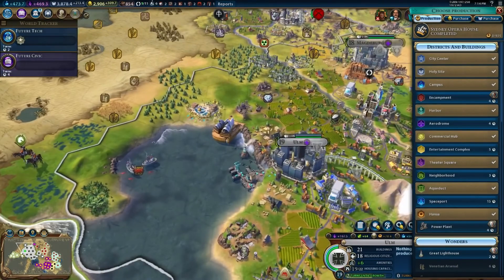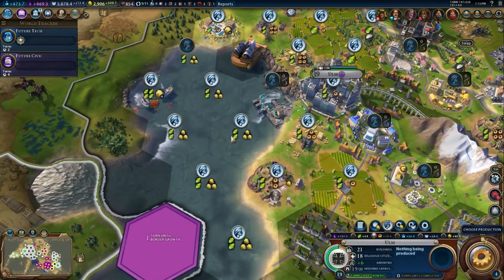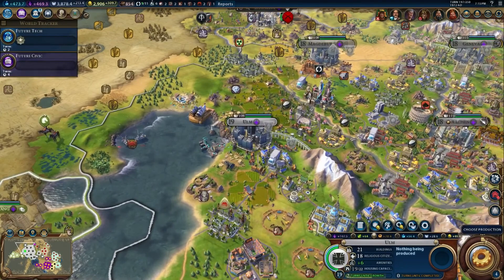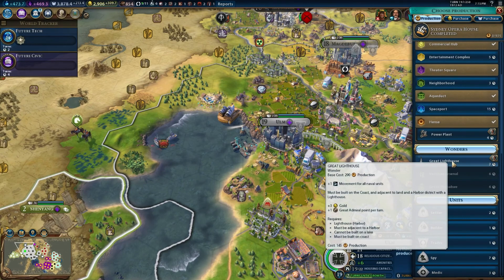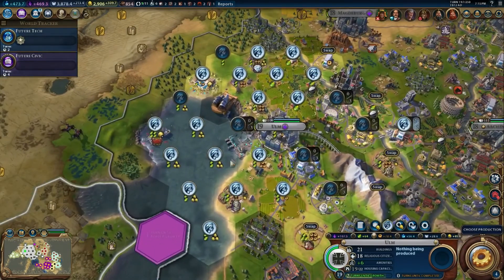Over at Ulm - Ulm just recently built its harbor, and it looks like the harbor is all kitted out now. We can build the Great Lighthouse, so why don't we just do that? Let's take a look at Ulm. It's currently working all those tiles. We'd get three gold and a great admiral point. But that'll take out some food at Ulm, which is a problem because that's the entire reason we built this harbor stuff - so that it would have more food tiles available. So we're not going to do that.